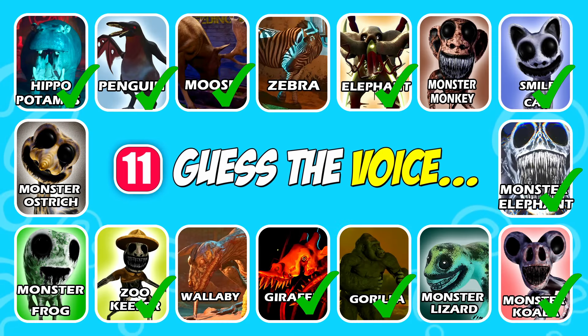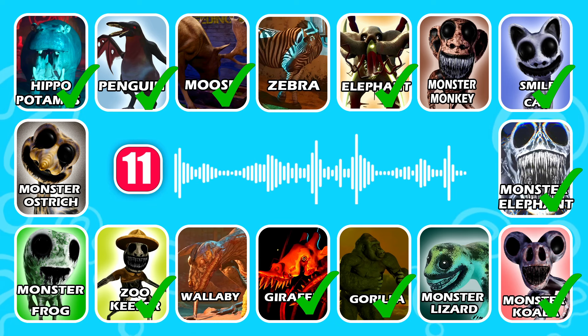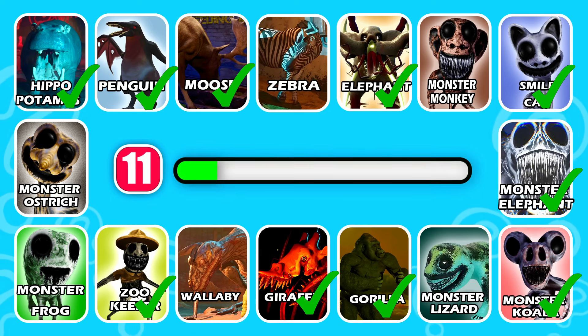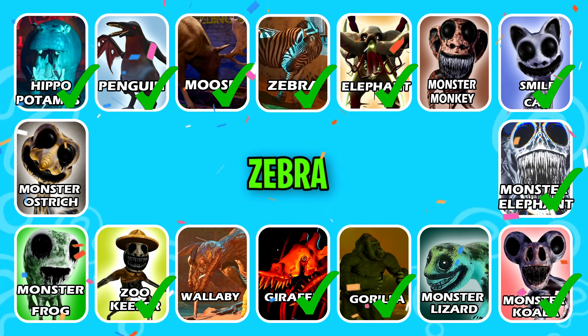Ready for the next character. This character has black and white stripes. Great job, it's Zebra.